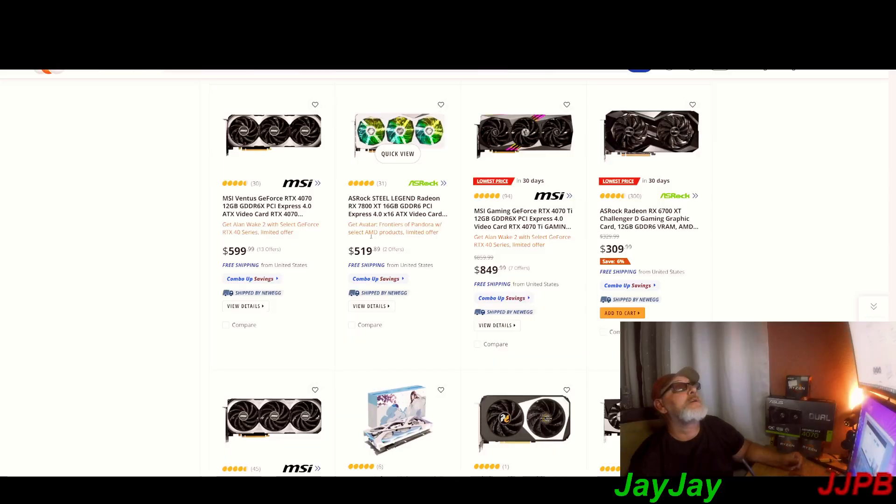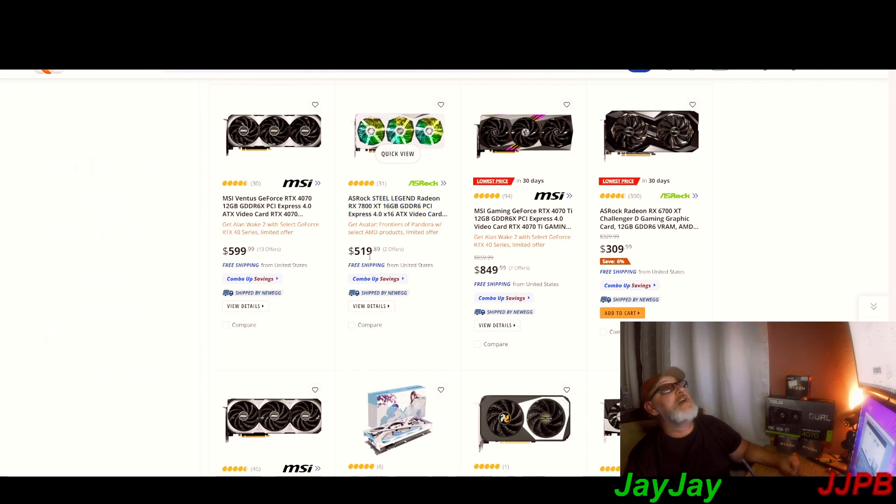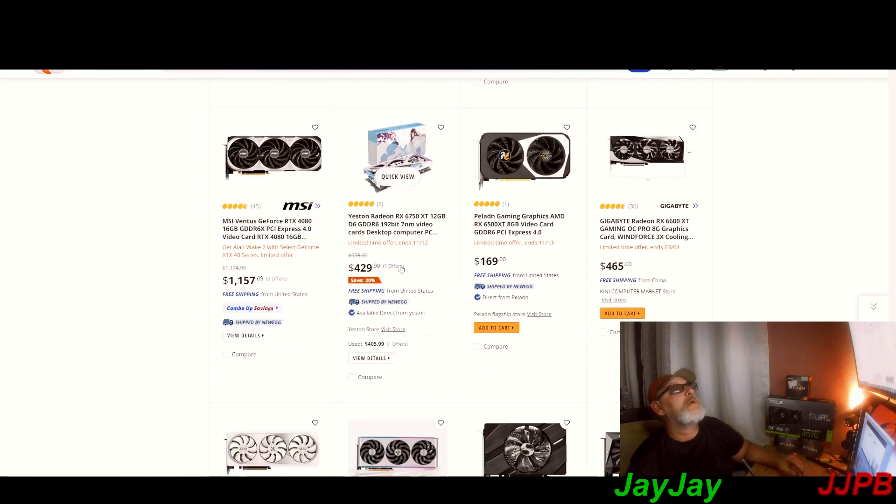Look at this — you get Avatar: Frontier of Pandora with select AMD products, limited offer. The 7800 XT 16 gigabytes for 519 from ASRock Steel Legend. Those deals are looking really crispy. You've got the Radeon RX 6700 XT and the 6750 XT for 429 — that's still a really good deal.